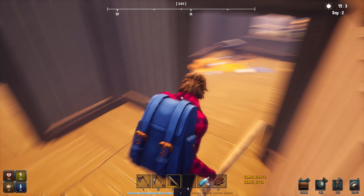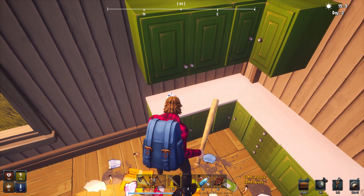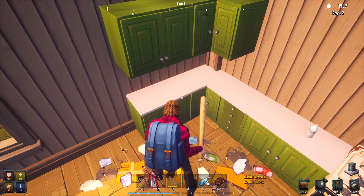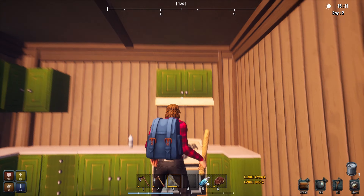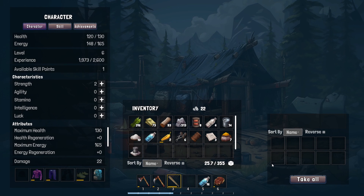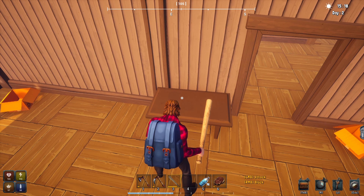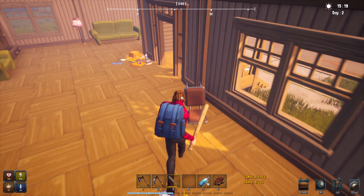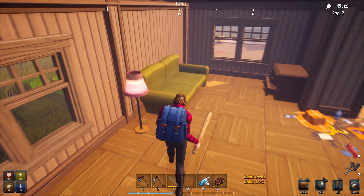There we go — got pants on. More civilized. Cannon saw. If the developer is watching, one thing I would like to see — others may not agree — is when you loot something like this and there's something in it and you hit F to take all, have it close the container. Just saves a keystroke. Just a quality-of-life thing I think would be neat. Not a big deal, but would be nice.